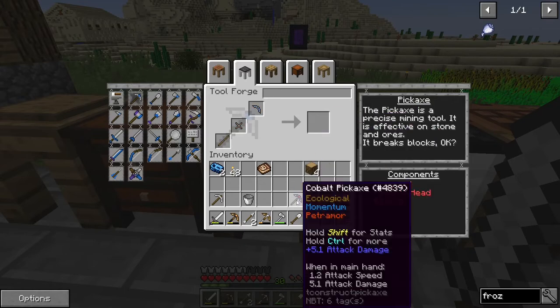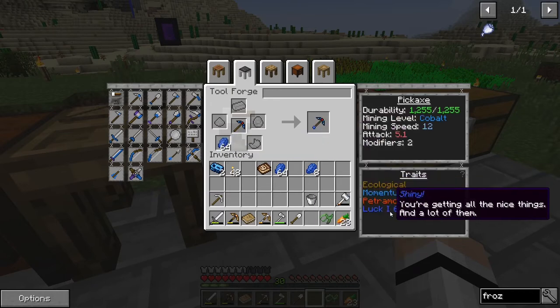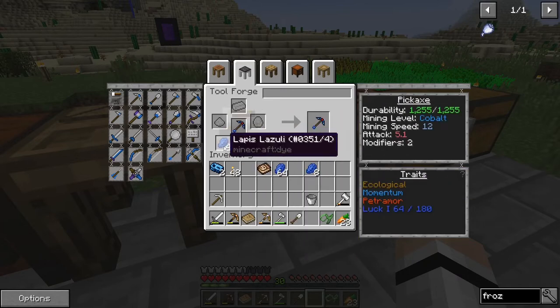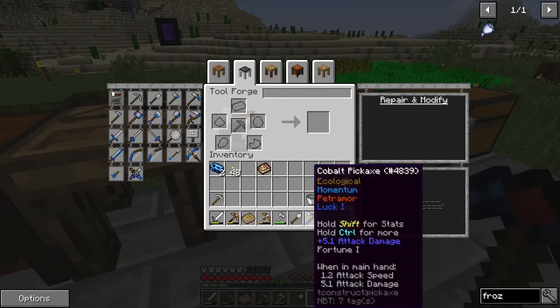Making another pickaxe - cobalt head, ardite binding, and believe it or not a wooden tool rod - so it has 1255 durability. This is going to be my fortune pick. I come back to the tool forge with some lapis - put the tool in there and slam some lapis in there. Down here it says Luck - 60 out of 60 - it used up 60 lapis to give me Luck 1. If I just keep putting lapis on it that number goes back up. Luck 1 is basically the equivalent of Fortune, meaning when we mine stuff we get more drops.